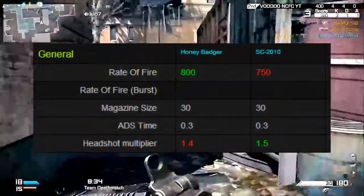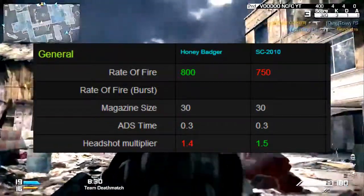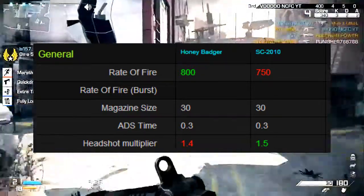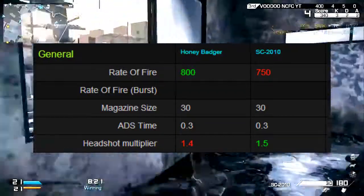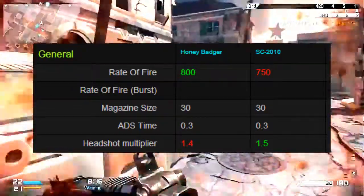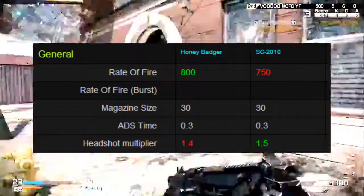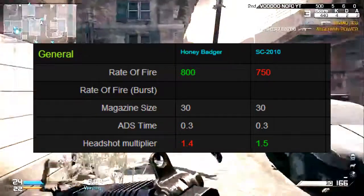For some more general data, the Honey Badger has an advantage over the SC-2010 with a higher rate of fire at 800, while the SC-2010 has a rate of fire of 750. They both have a magazine size of 30, which is pretty standard for assault rifles, and the same ADS time of 0.3 seconds. However, the SC-2010 has a 1.5 headshot multiplier while the Honey Badger only has a 1.4.